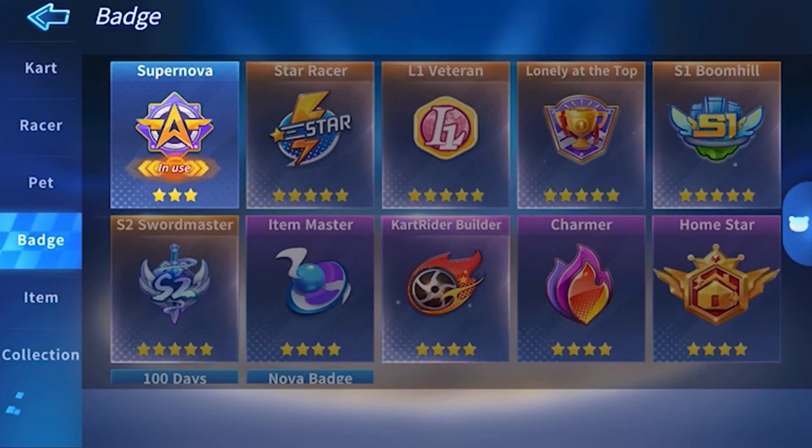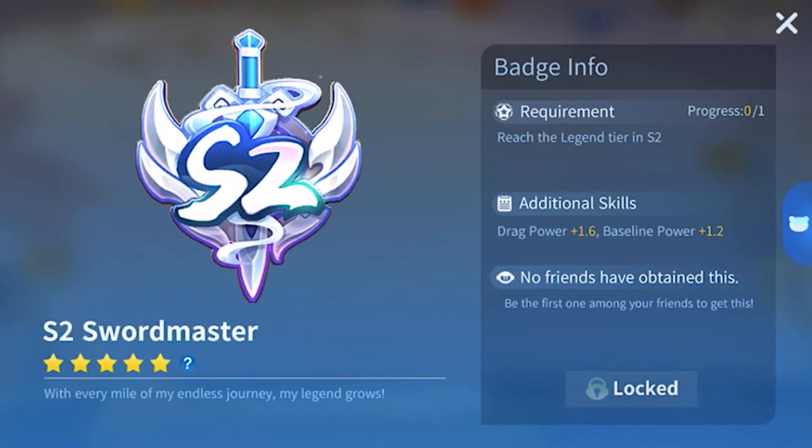There's also a new badge called S2 Swordmaster, which is: Reach Legend Tier in S2. It actually isn't too hard to obtain, considering if you already start in Masters Division or something like that. It's actually not that hard to get into Legend, and it's a five-star legendary badge, so that's pretty cool.